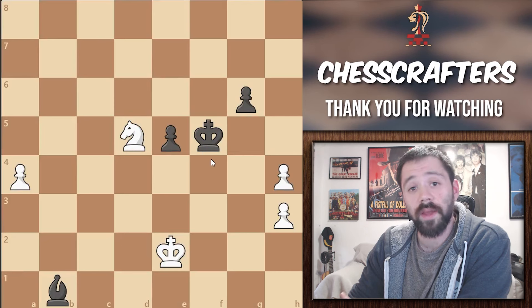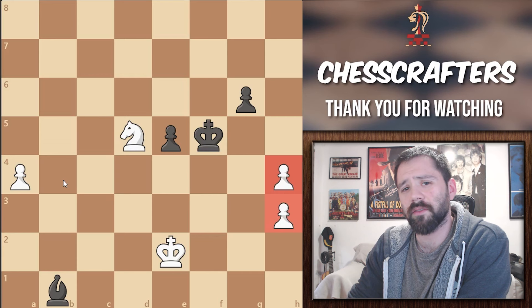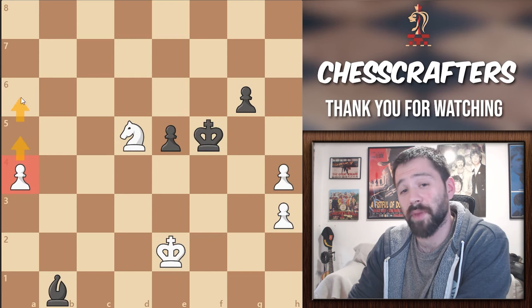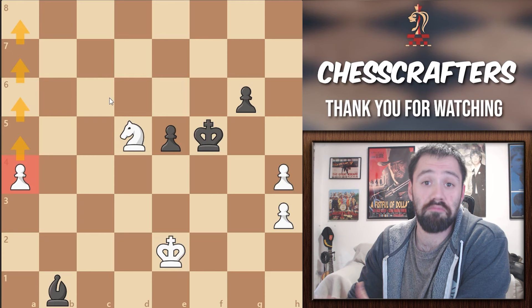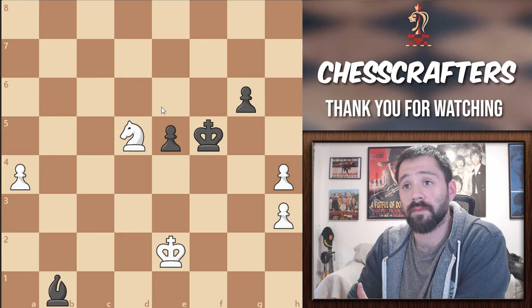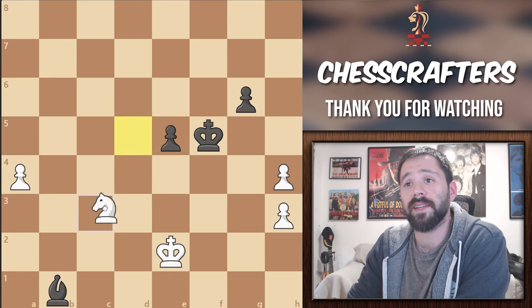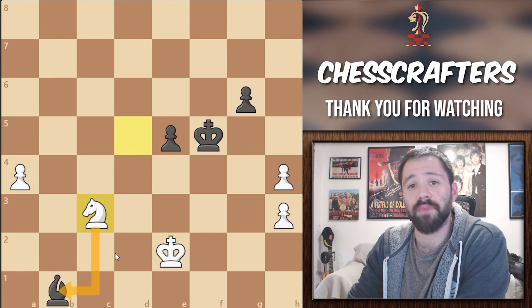We can see that White is up one pawn, even though they have those doubled H pawns. But how can White convert this? At first glance, we see that White's A pawn has the best chance of promoting — maybe this is the key to solving this composition. I think the first move here is pretty obvious: it's Knight to c3, to attack this Bishop right here.